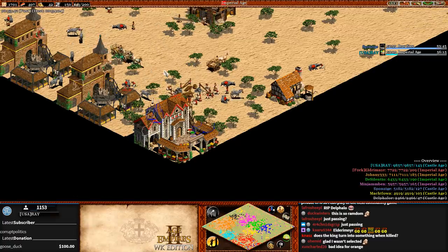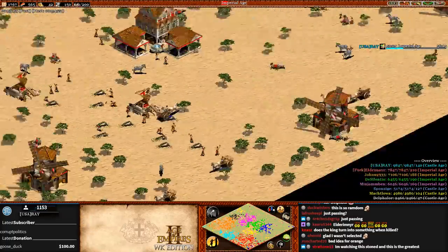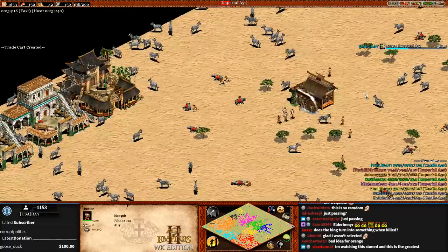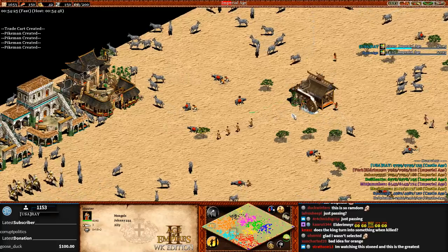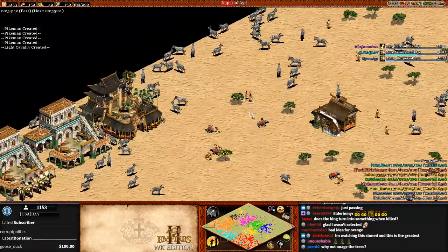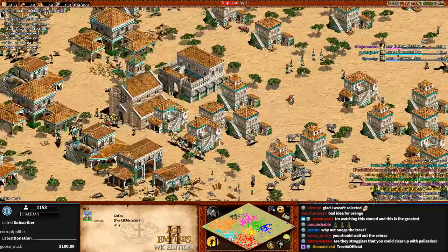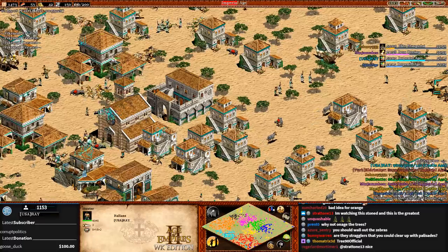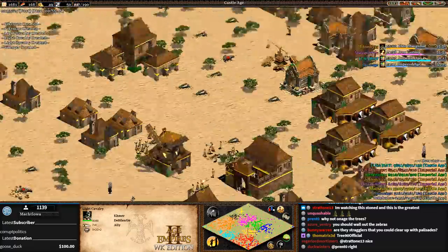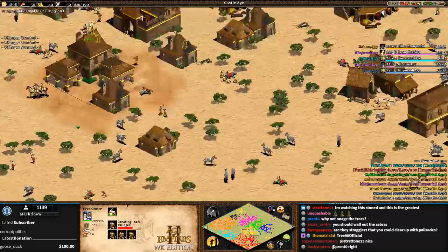That's a lot of damage done - so many trees. When a zebra finishes and becomes a tree, villagers go to another zebra. Whereas if you're chopping a tree and finish it, your villager just stops. The idle time only happens after you finish a tree, not a zebra - so basically you're going to be hunting all the time. Matchlawa is attacking Ray now - yes he is, Ray is enemied with him because Ray attacked him before.